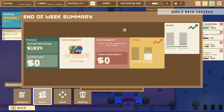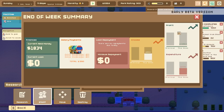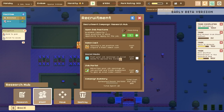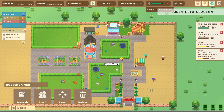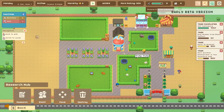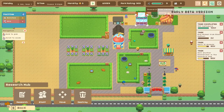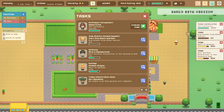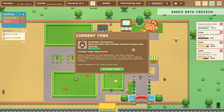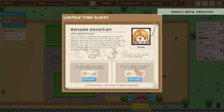Oh gosh, look — you get end-of-the-week summaries and they're cute! We have no profit — that's okay. Oh no, maybe we need to start making some money. I probably need to be a little bit more reasonable about that. We'll look into that soon. We've had a hundred customers. Speaking of money, let's come get this money from Kathleen. What the heck is this genome donation from a limited time quest? 'Let's Splice the Zoo' — you have my full attention!